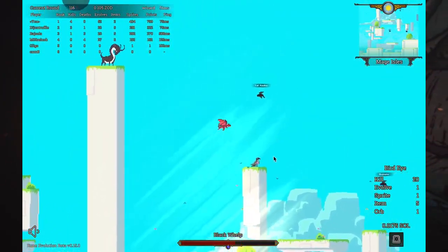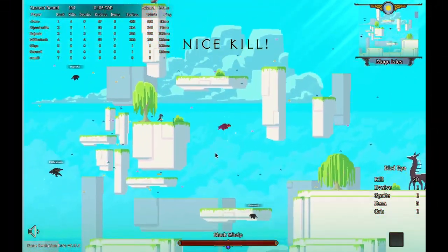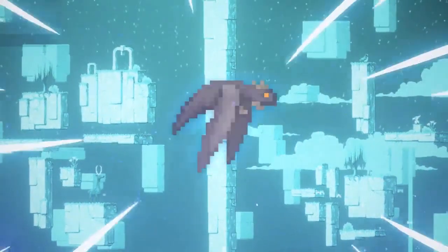Eat as many sprites as you can find and try to stay hidden. Also, if you find smaller enemies, attack them instead of the sprites — you will increase in size much faster.